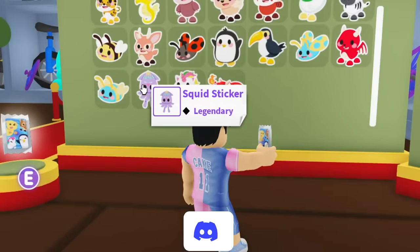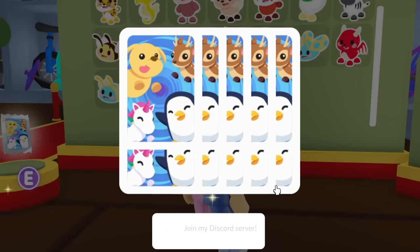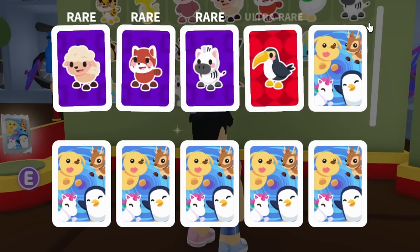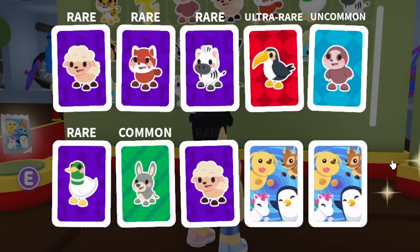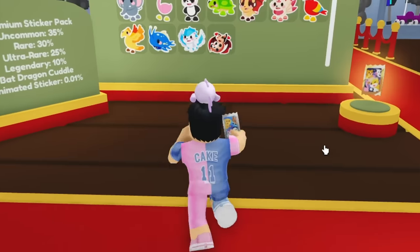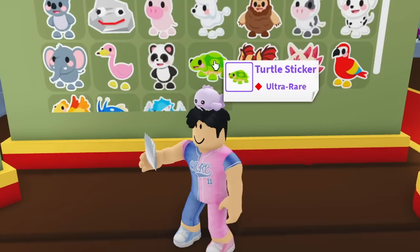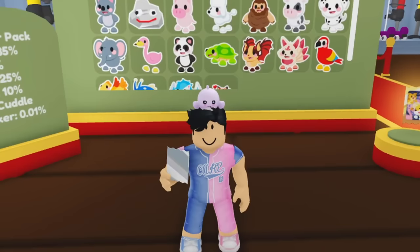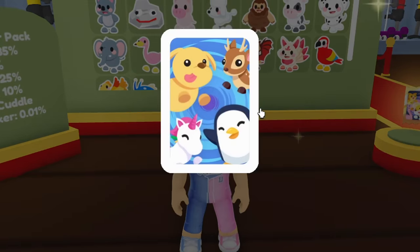We have two legendary squids now. I might trade one for another sticker. I also want to check those Robux packs which have a bat dragon, parrot, kitsune, and turtle. Brit is gonna love the bat dragon sticker — I should join a public server to see if anyone gets lucky with the animated bat dragon so I can offer for it.